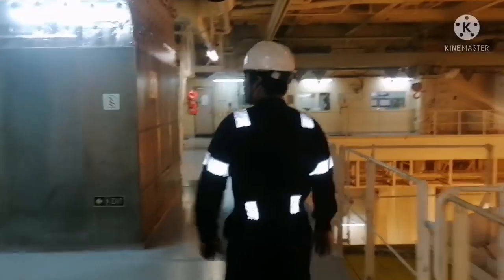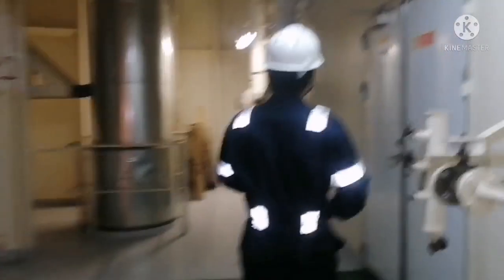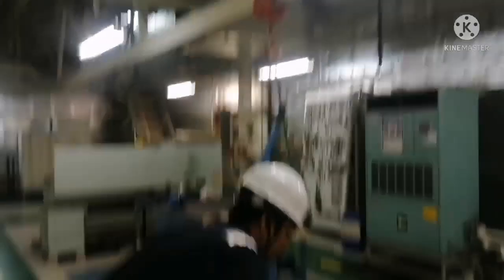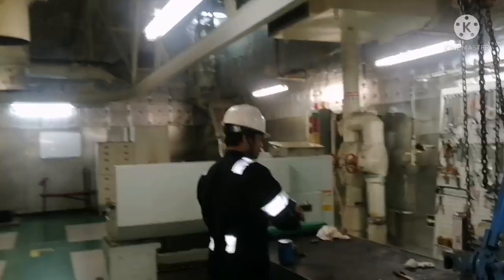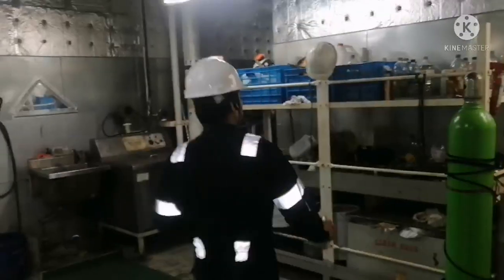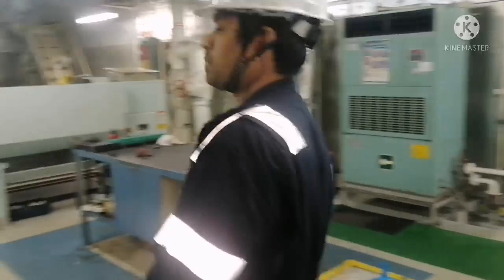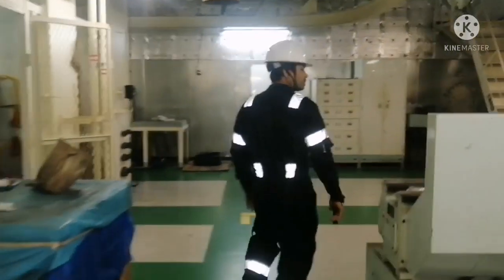This is the engine control room, and on the same platform we have a workshop. Before putting the engine room into unmanned mode, you have to ensure all parts and tools are secured properly, so that in case of any rough weather, rolling or something, they don't fall or roll somewhere. Ensure all these things are done before putting your engine room in UMS.